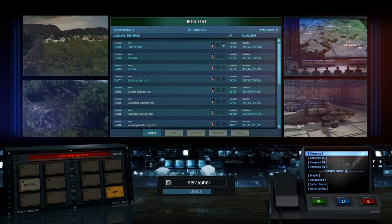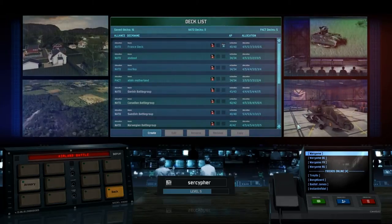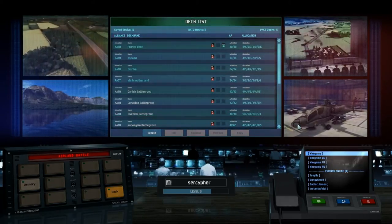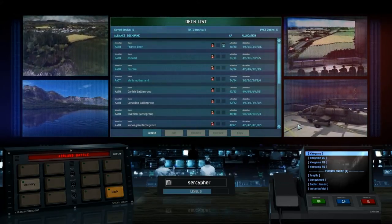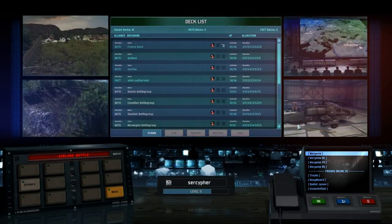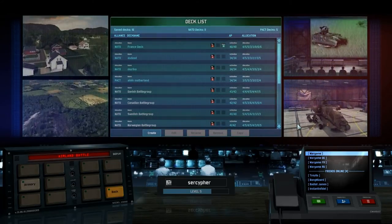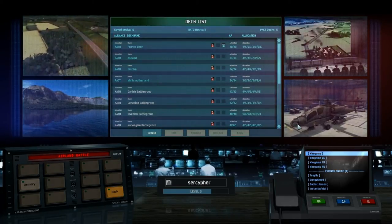Hello ladies and gentlemen, this is SirCypher here and I've been playing some more Wargame AirLand Battle. I thought I'd make a two-part video: part one showing off the deck system and how to put together a deck, and another video showing some basic things you should do at the start of a game — what units to buy, where to go, what to do. A little bit more in-depth than my other two videos, which are more of just overviews.